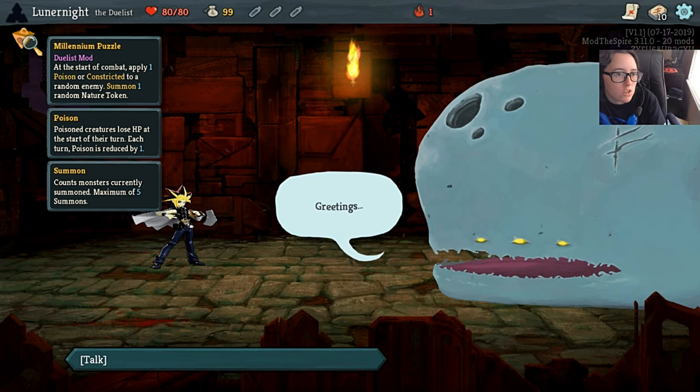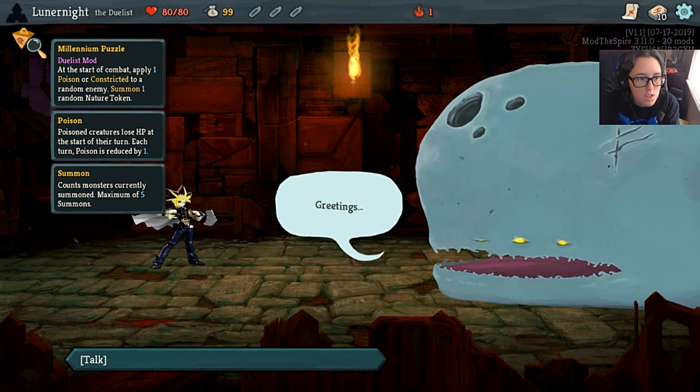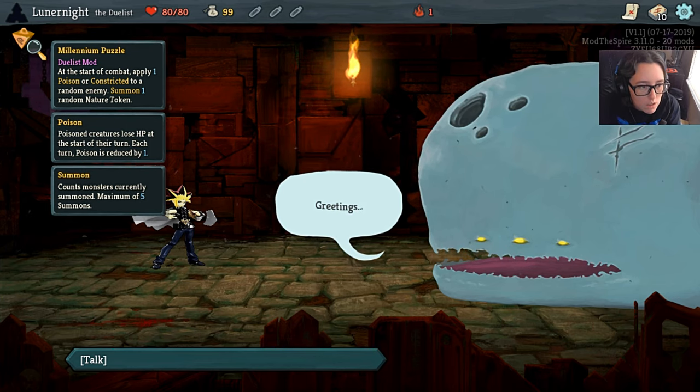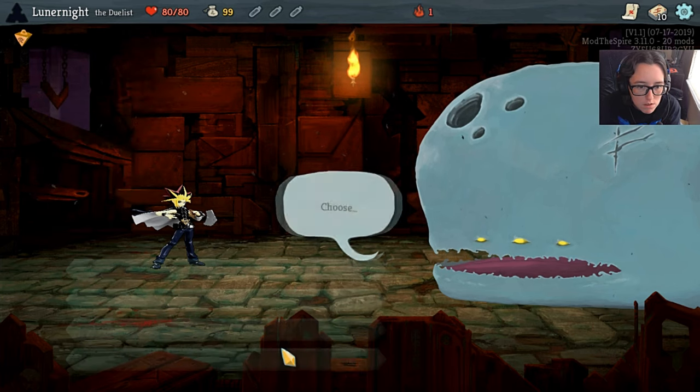At the start of each combat, apply one poison or constricted to a random enemy. 7-1 random nature token. Poisoned creatures lose HP at the start of their turn. Each turn, poison is reduced by one. The count monsters currently 7, maximum 5 summons.